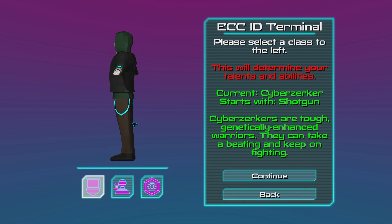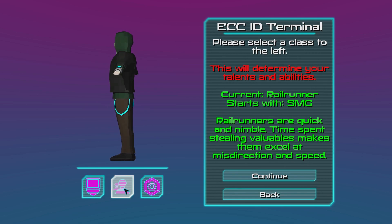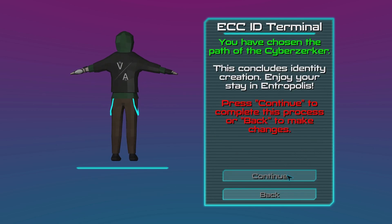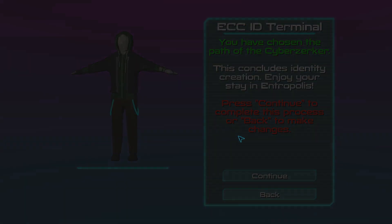I think I'm just going to try the Cyberzerker with the shotgun. Normally I like to have an assault rifle kind of thing so an SMG would be good, but I'm kind of feeling the shotgun — one shot kill, you know. They can take a beating and keep on fighting, and because I'm not very good at games I like to be able to not die. You've chosen the path of the Cyberzerker. This concludes identity creation. Enjoy your stay in Entropolis.